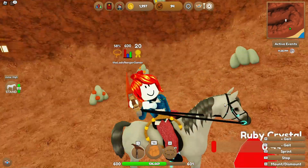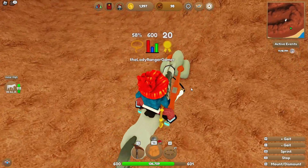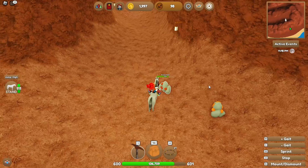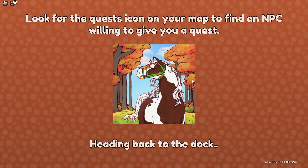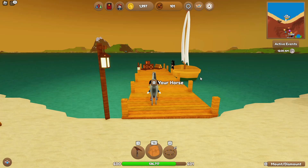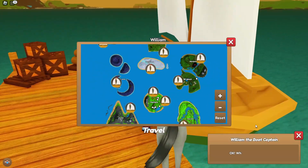We're probably not going to find any bushy trees here. What I'll do is let's go to the forest, shall we? Let's just go to Forest Island and see what bushy trees we get. Okay, let's sail.